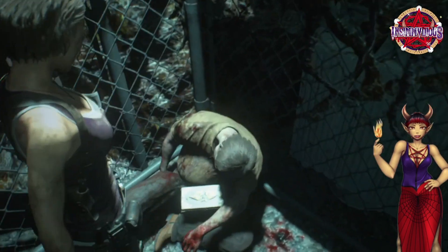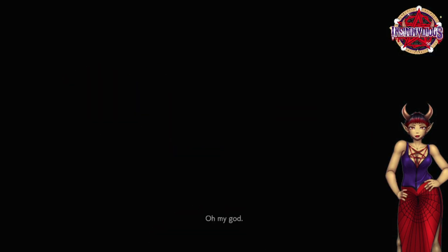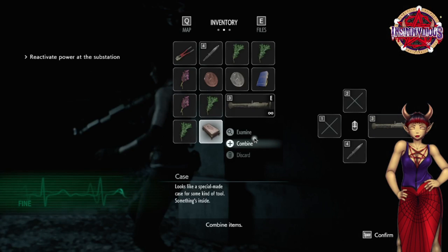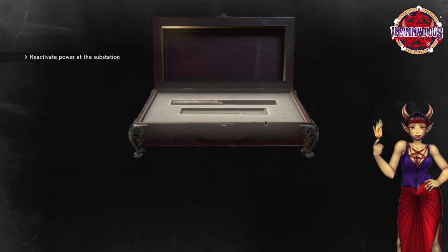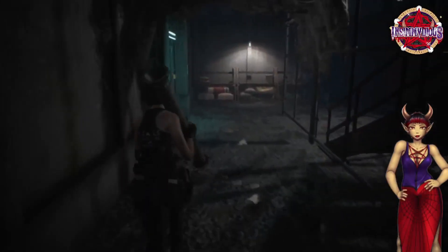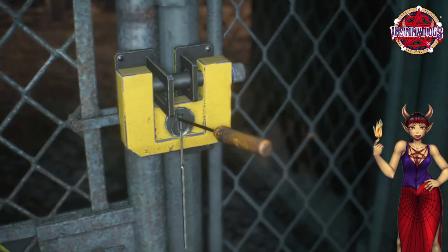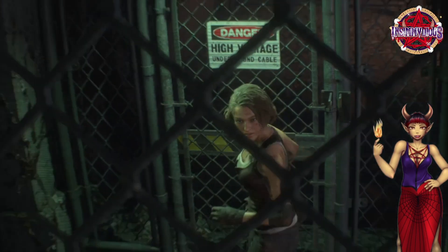I'm just gonna say hello to this dude — I'll skip him. This gives us the lockpick. Now this is where the parasite comes in — we pick this, we press that.